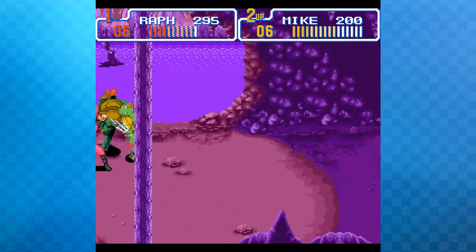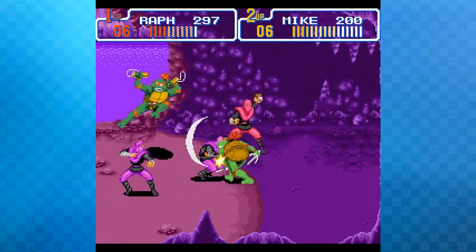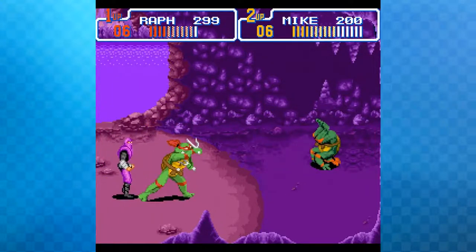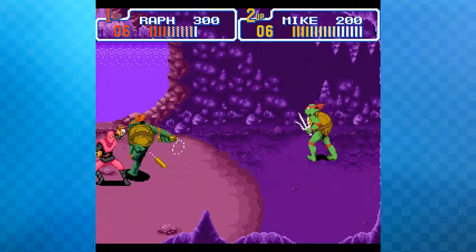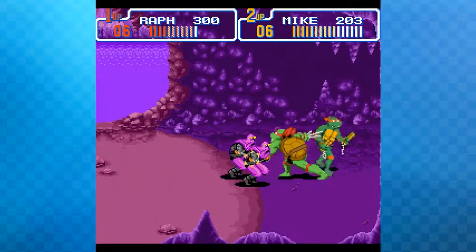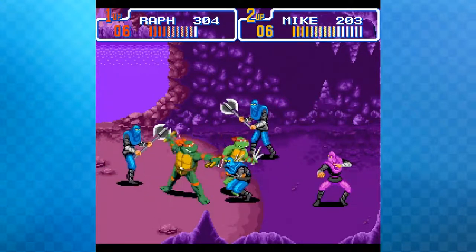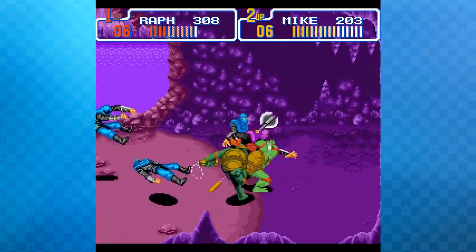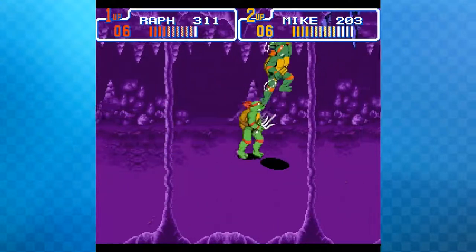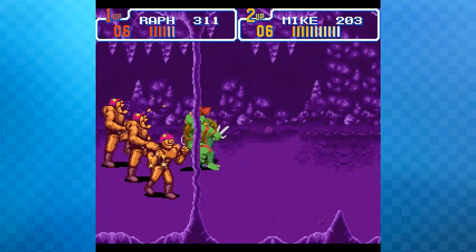They joke about the absurd butterfly effect — maybe the person who invented cell phones wouldn't exist if a random mosquito didn't bite them, giving them the inspiration for the iPhone. The prehistoric stage also introduces rock enemy characters who appear to be wearing very little clothing, prompting jokes about their appearance.